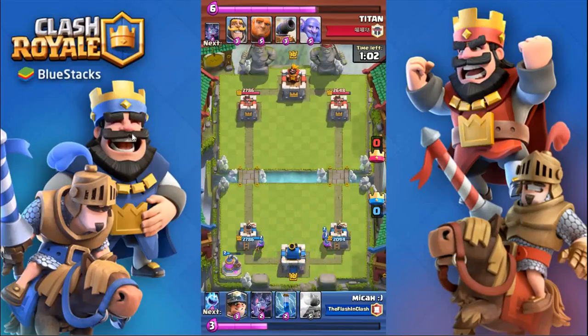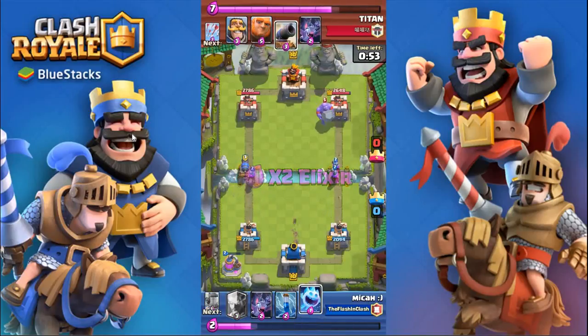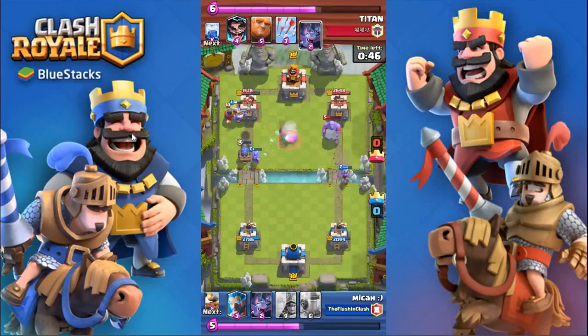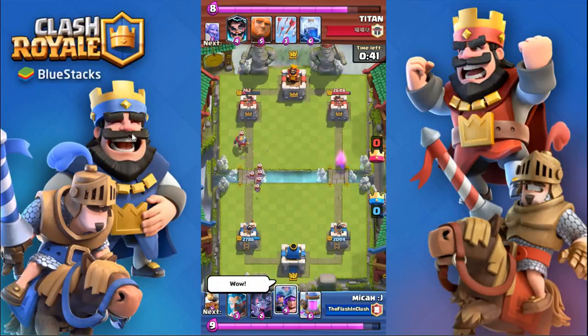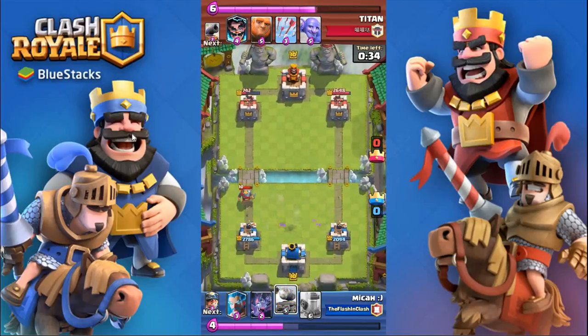I decided to go three musketeers since he used lightning there. He went bowler on the right side and I went Cannon Cart on the left side. I went to support that and also did a miner and an Ice Spirit. The Cannon Cart almost took out my musketeer because the Ice Spirit couldn't get past, but it was barely able to come in and save the day. It eventually died, but the Cannon Cart was still surviving and dealing massive damage to the tower — down to 742 health.